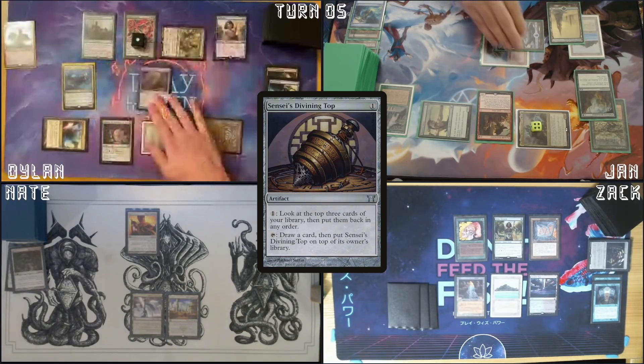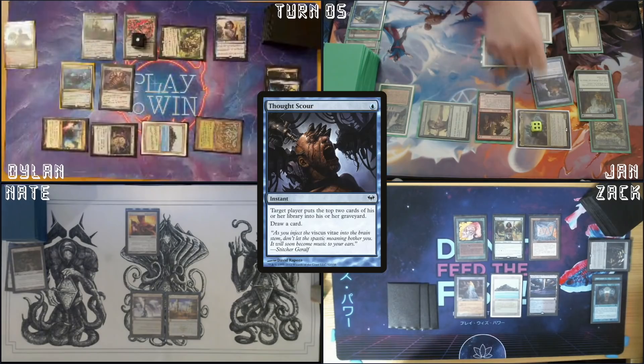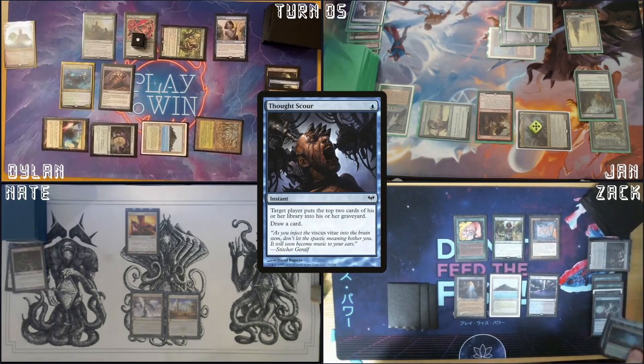Cast a Sensei's Divining Top — I'm gonna look at the top three right now. I'm gonna put this and pass my turn. End of your turn, I'm gonna tap this for blue and cast Thought Scour targeting Zac twice, triggering Kalamax. First one resolves — mill Necropoten's Plunder. Second one resolves — mill Fluster Storm and Mystic Rainforest.